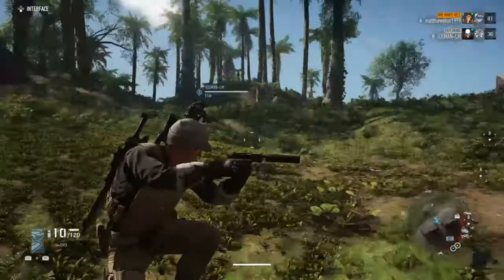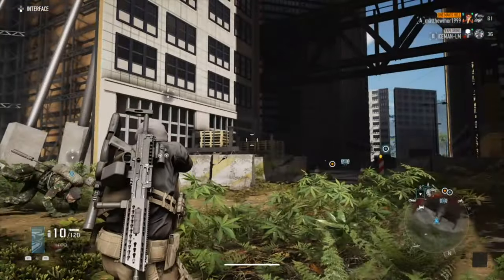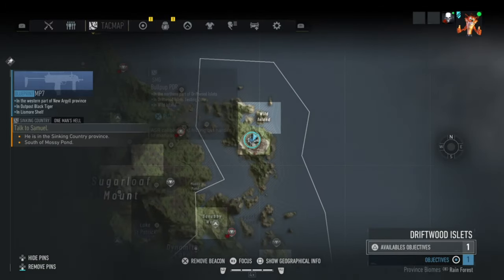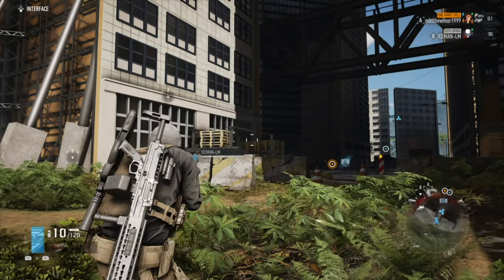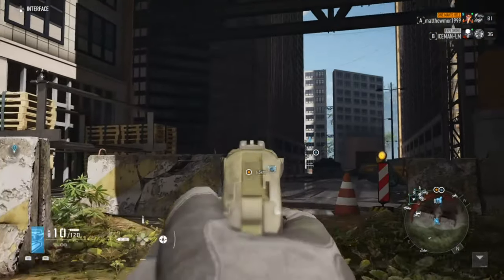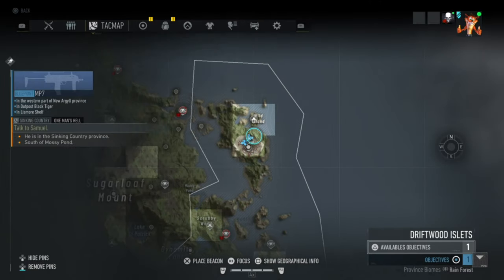What is up guys, Matt from School Bosses, and today Lewis is with us on Ghost Recon Breakpoint. This is going to be a blueprint for the Bull Pull PDR submachine gun.